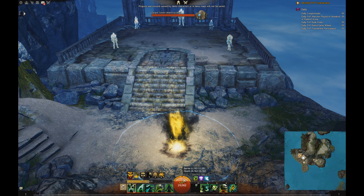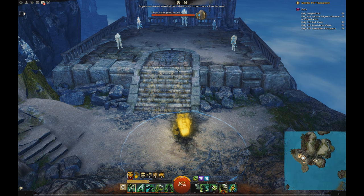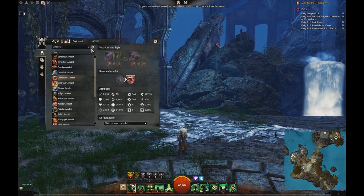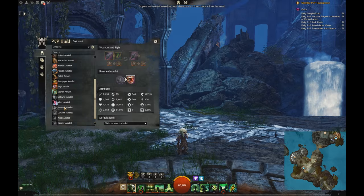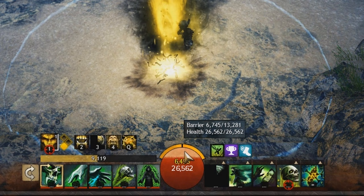Barrier is a new mechanic that interacts with your health and your sustain in combat. It is not a buff, not a boon, not an active effect in the standard sense, but it hooks directly onto your health bar. Barrier is a shield — like an over shield from the Halo franchise — extra health on top of your health. It's a temporary second health bar, similar to what Core Necromancer and Reaper get when they go into their shroud.